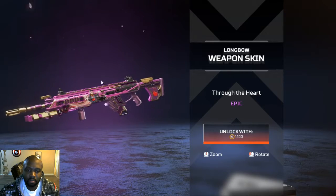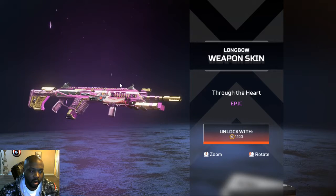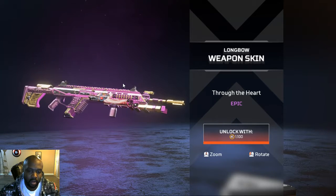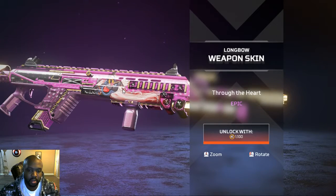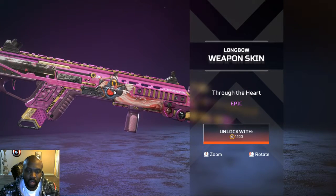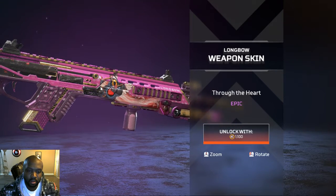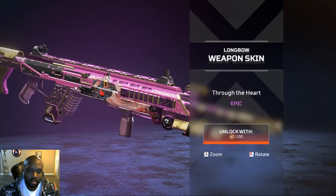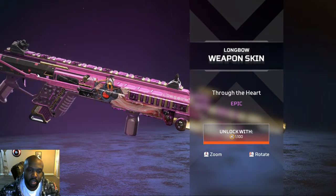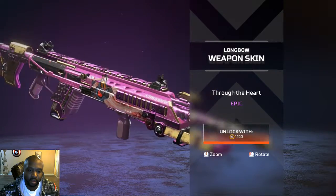Next item. Looks like we're getting a new weapon skin — the Longbow weapon skin, Through the Heart. It's an epic item. Let's zoom into this, man. That's pretty slick. When you zoom in and look, it looks like it has the robot Cupid. It's pink, it's purdy. And it's got some animated hearts kind of going around the back end of the gun as well.